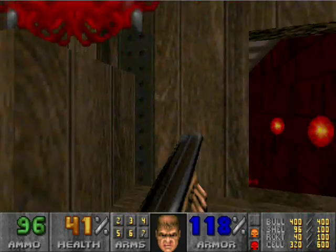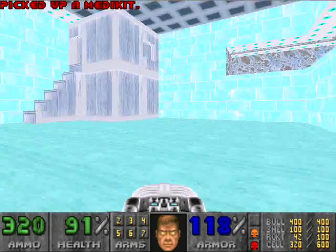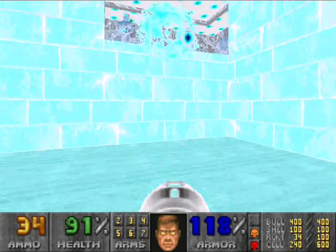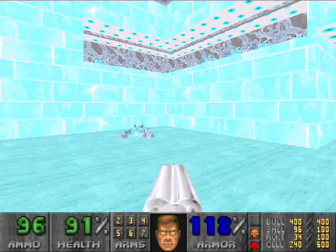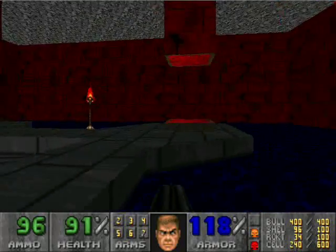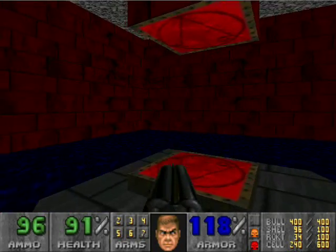Ignore the imps. Take the ladder up the stairs. Ignore the imps again — this time we're going to go over here and pick up the invulnerability. You can kill the stragglers that don't get killed by the BFG or the rockets easily. While we're still invulnerable, I'm going to hop down here. This doesn't hurt — it's just water. But this resembles our map: we have the southwestern corner, the northwestern corner, the northeastern corner, and the southeastern corner of the map.